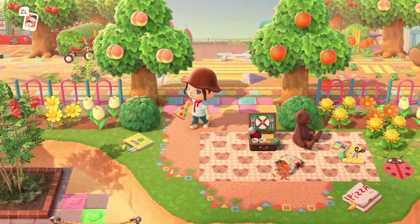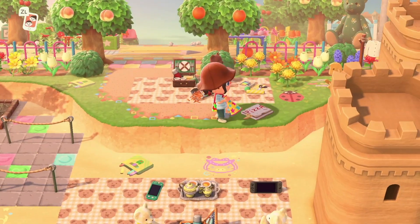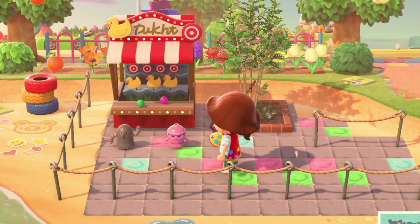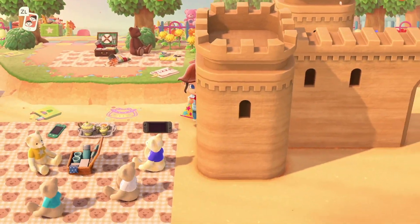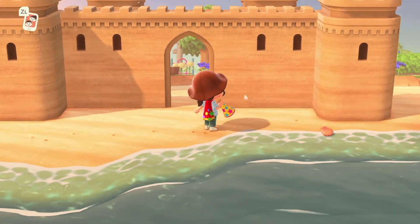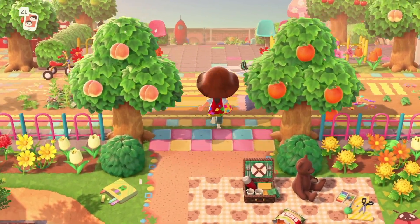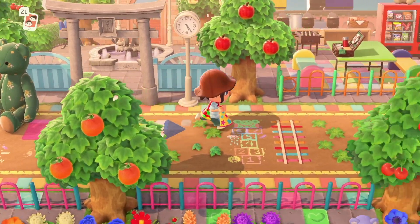This cute little teddy bear picnic area with this adorable blanket — I'm obsessed! And the pizza! You've got this cute little area with a plaza game stand. It's like 'hit the duck' — hit the rubber duck. Let's carry on along this beach — is this a sand castle? I can't get through this way, so we'll go back around. This looks like it's a sand castle and you could go inside! Every single inch of this island is covered. No square is left — we love that.